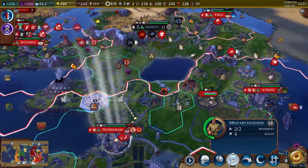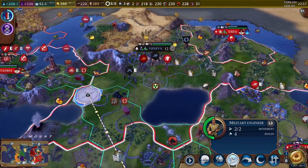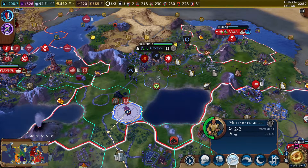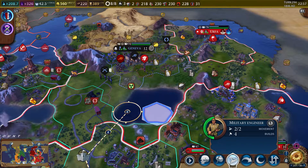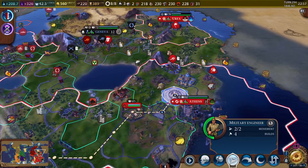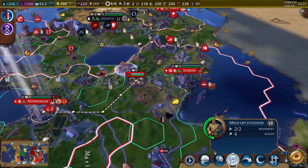It looks like I missed a spot with the railroad — oh, because it didn't connect right. It looks funky as hell. I didn't know what was going on with that. I don't think there's any way to fix that — I think it's because of all these roads that are kind of odd. The tiles are railroaded, they're just not actually connected. I don't think it'll affect anything, so we'll just leave it.